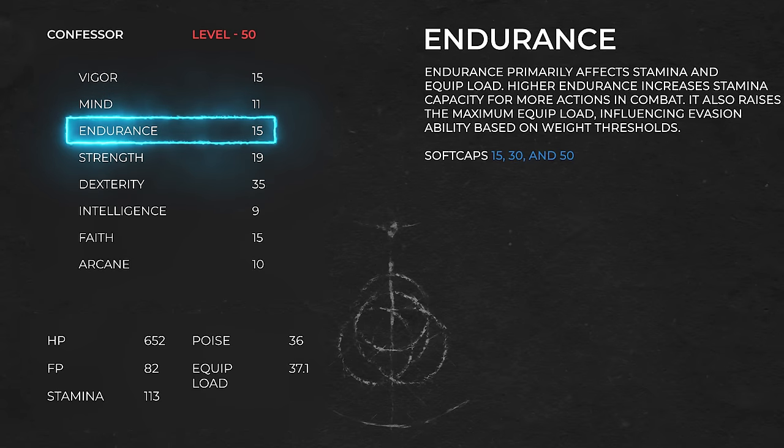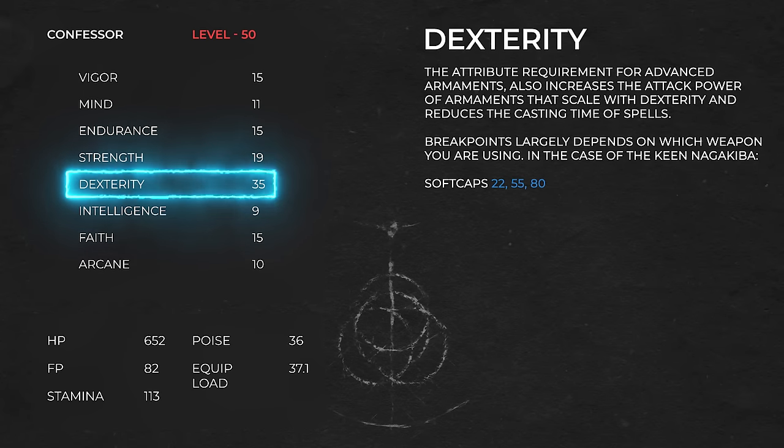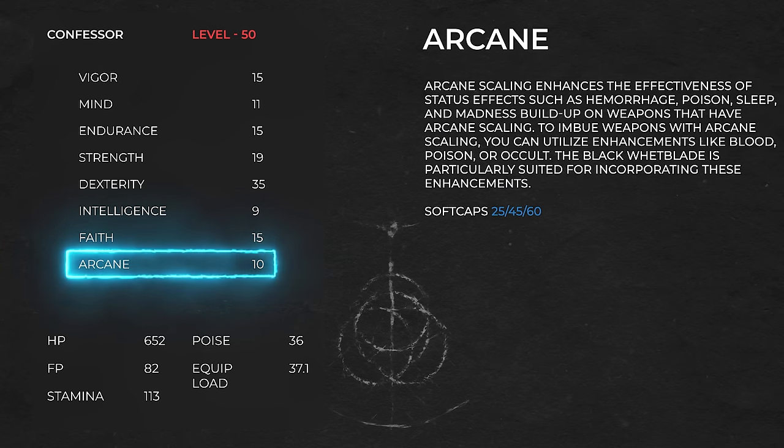Endurance is a crucial stat and 15 is enough for early game along with the Greenspill Crystal Tear for high stamina recovery. You don't need 19 Strength unless you plan to use Commander's Standard to gain its buff — if using Golden Vow Ash of War instead, you can deduct 6 points and invest them elsewhere like Dexterity. Dexterity is our main damage source and 35 along with Radagon's Soreseal and Millicent's Prosthesis is sufficient at this point. You only need 12 Faith to use Blood Flame Blade, but I added 3 extra in case you want Flame Grant Me Strength or dragon incantations. If using Blood Boil Aromatic you can stop at 12 Faith.